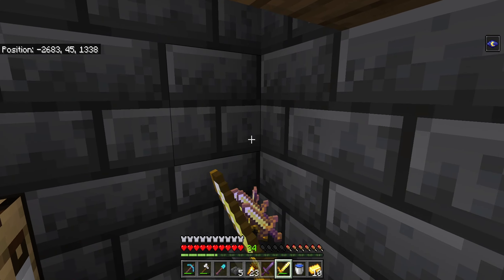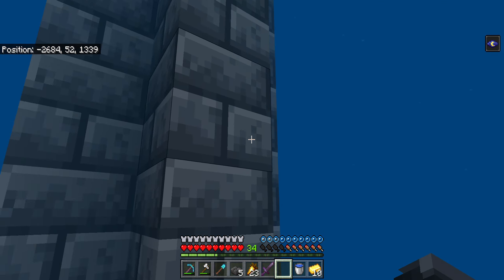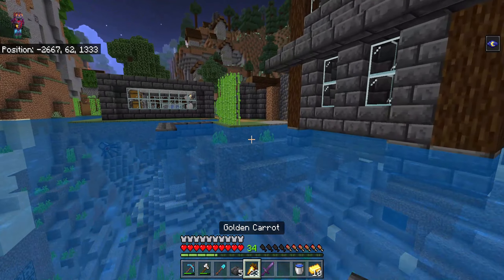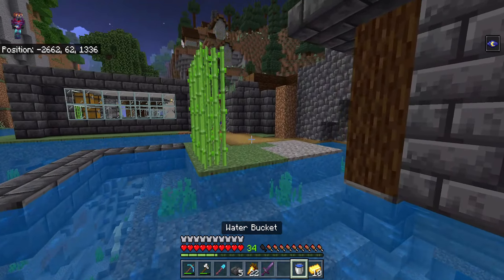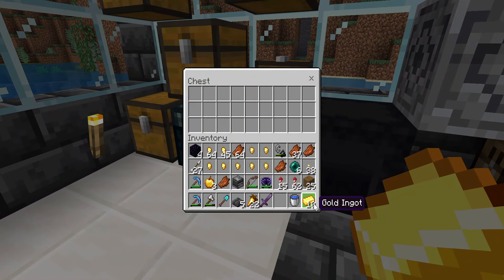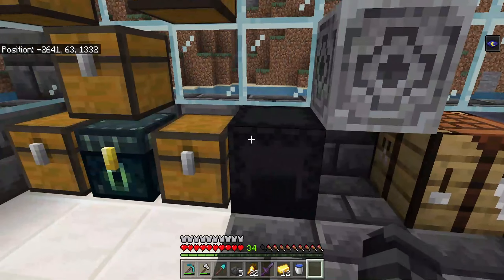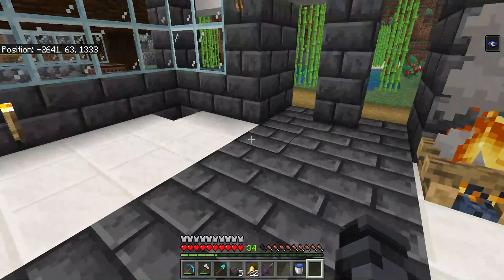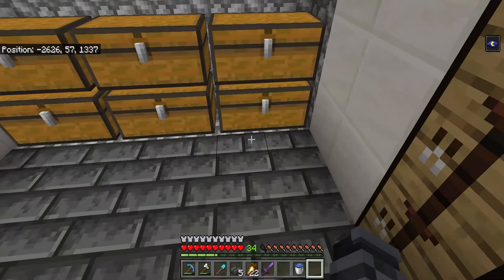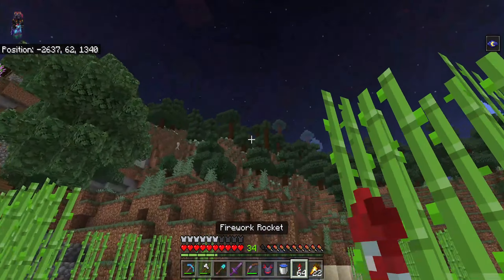I've spent a little bit of time here, but it looks like Elias wants me to come and help him. He found a trail ruins and I want to explore it with him just to make sure he gets it all. Let's put our stuff away first, then we'll bring a shulker box and go see what we can get. I'm thinking we'll get a lot of good stuff. Let's make these all gold ingots. The trail ruins is a massive structure, so I don't think he can do it all by himself.